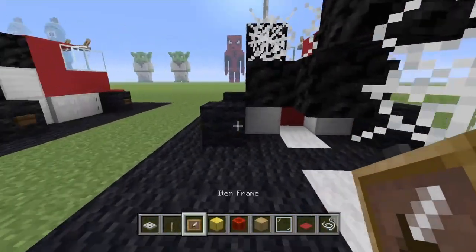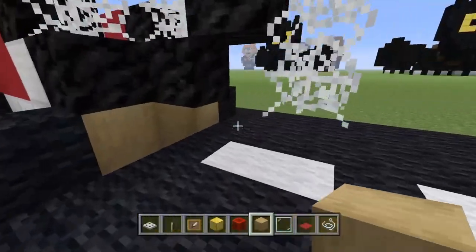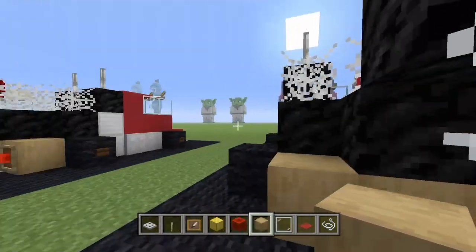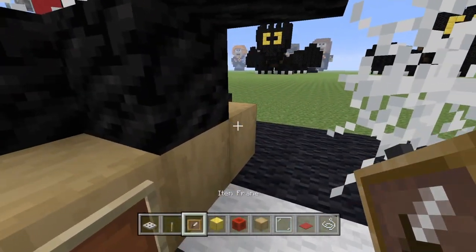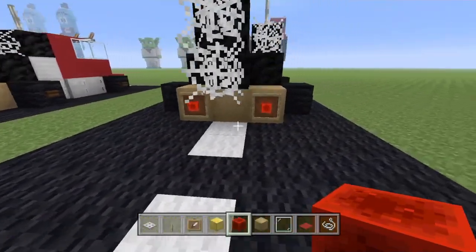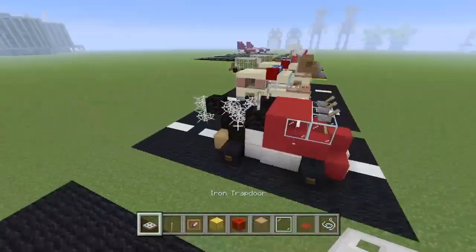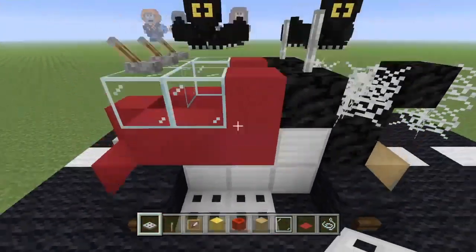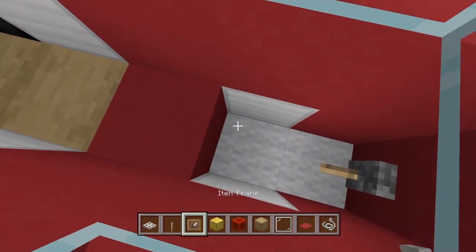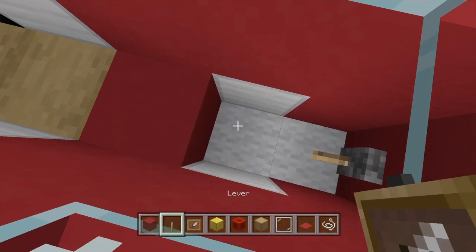Come to the back and fill this section in with the stripped oak wood, coming out one block. Then grab your item frame and stick it on the sides. Place the block of redstone on the back — pretty cool stuff. You also want to put the exhaust intake here; it's quite a bulky situation and I actually had to go underneath the vehicle to do it, so we'll do the same from the outside.